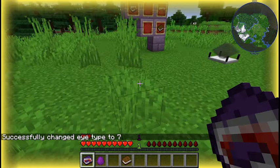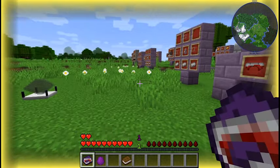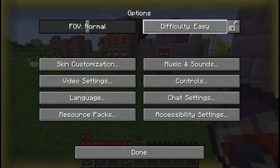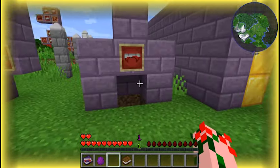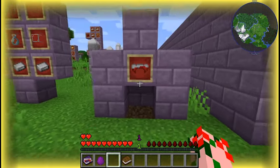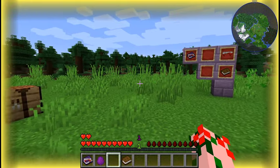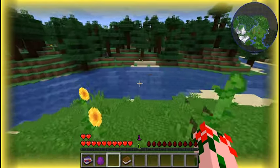Once you're a vampire, you'll also notice that you no longer eat food. Instead, lower down, you have these little blood drops, and you have more health. Now, something I should cover is how a vampire actually eats food, and also that they're weak to water. So if you go into water, you will gain the status effect weakness.